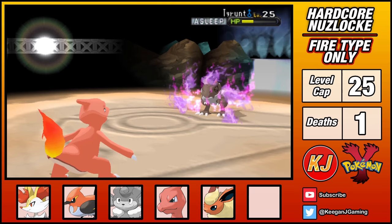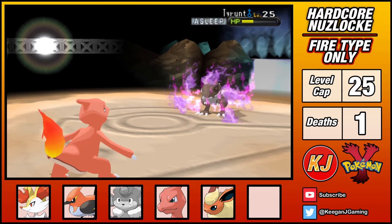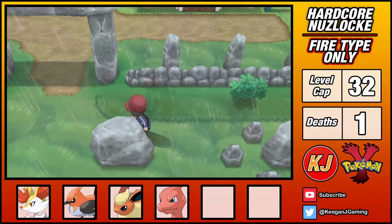You did good, Coco Pops. With Tyrantrum asleep, I go with Charmeleon and land two Dragon Rages to finish the fight and earn my second badge. I was gutted to have lost Simisear, as it had some great support moves. After having a bowl of Coco Pops in its honor, I had to continue moving through Kalos.